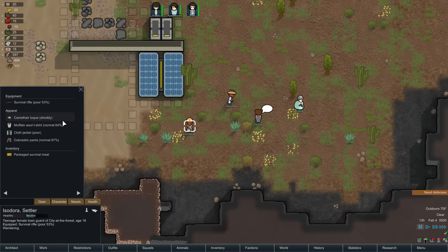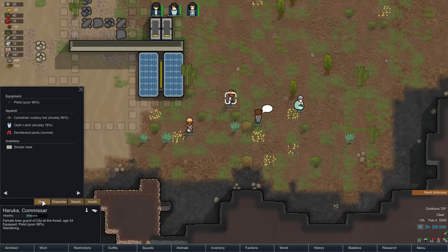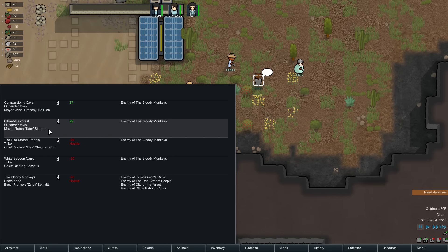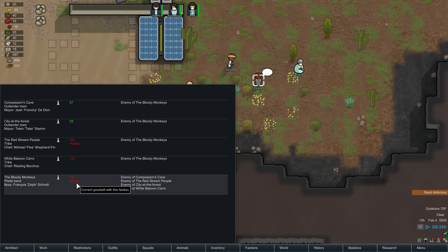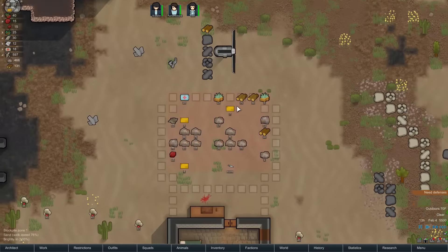He's got his own meal so they won't come eat ours. Let's look at the factions. There are five factions on our world, and two are friendly — or at least not hostile. Three are hostile. The Bloody Monkeys — nobody likes the Bloody Monkeys, everybody is an enemy of the Bloody Monkeys. So the current visitors are friendly, we don't have anything to worry about with them.